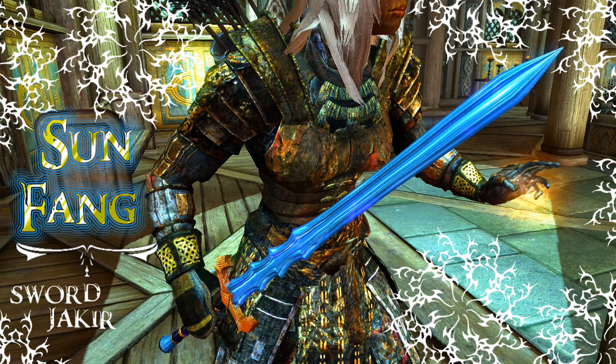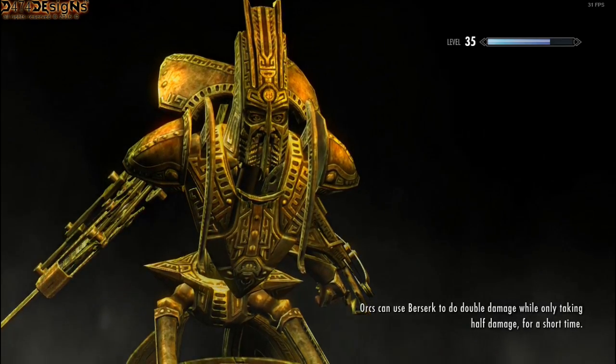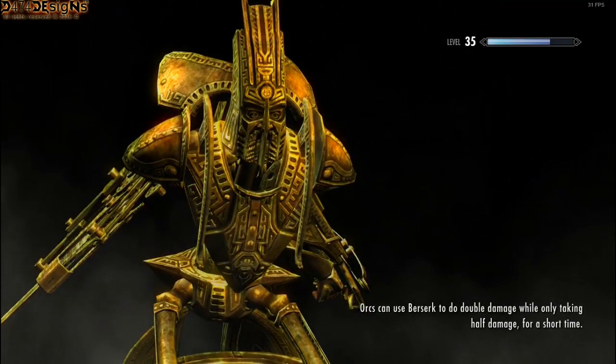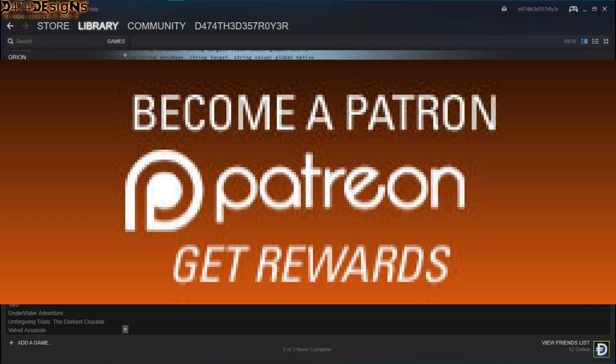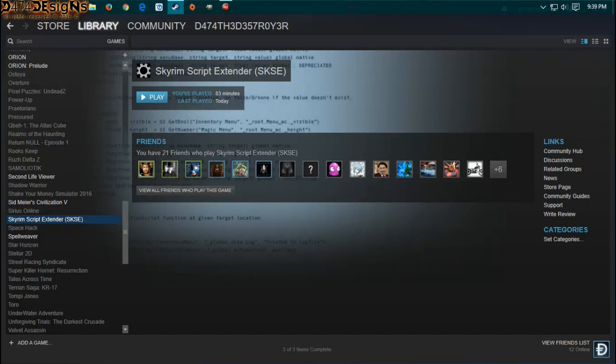Stock up on soul gems now, because I really want to create balanced modifications. A powerful armor that requires energy sources is doable right now, so it should be pretty savage. Check that out — coming soon.